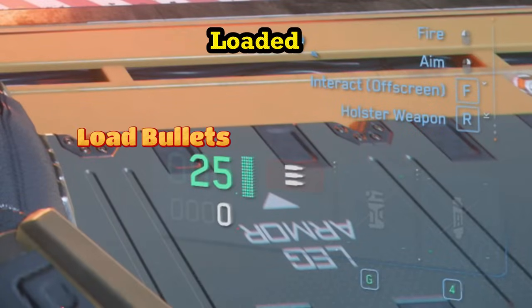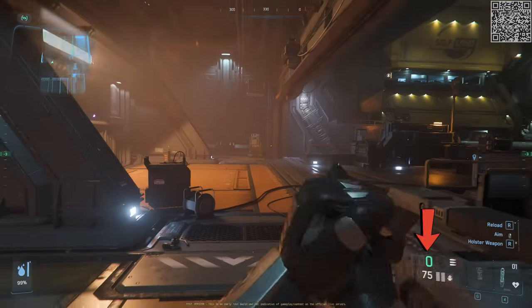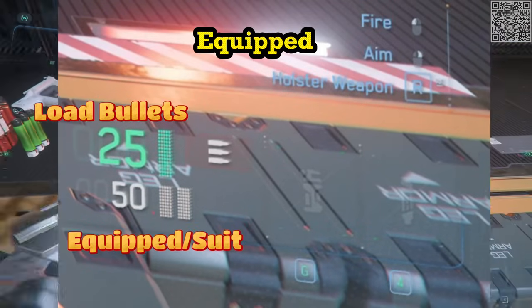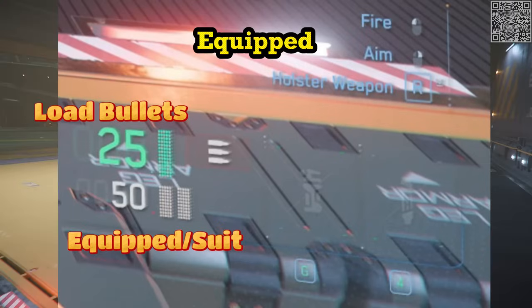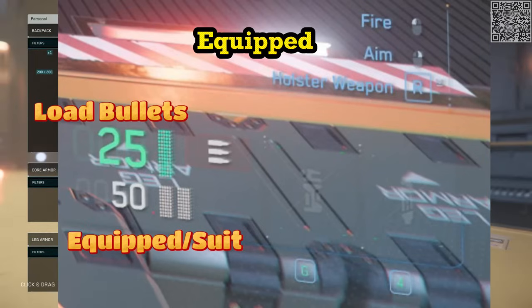The number in green is the number of remaining bullets in the loaded magazine. Directly parallel to this is a green vertical bar representing your loaded mag. As the ammo leaves the gun, the number and bar will shrink down. When you equip or drag a magazine to your person or armor, the total bullet count for all equipped magazines appears in white. The two white vertical bars indicate that you have at minimum two mags remaining.